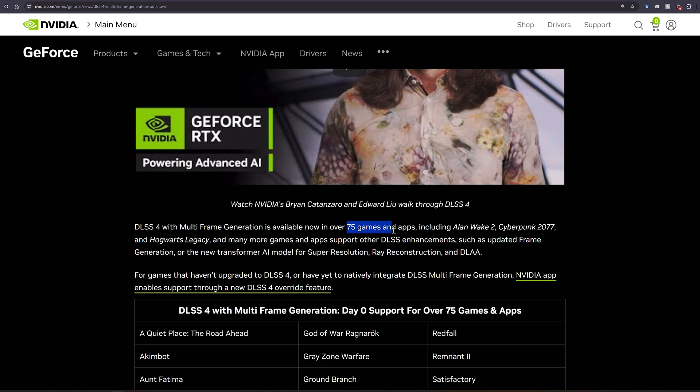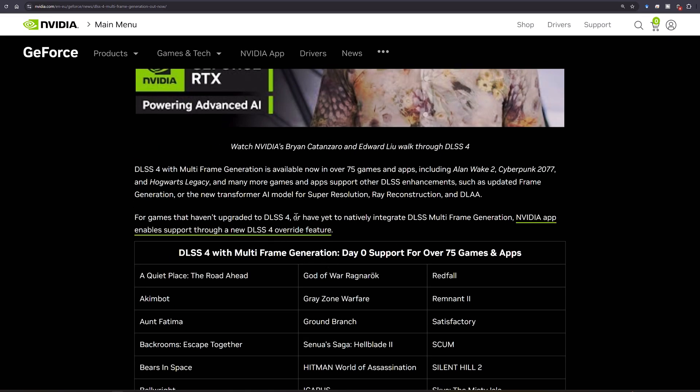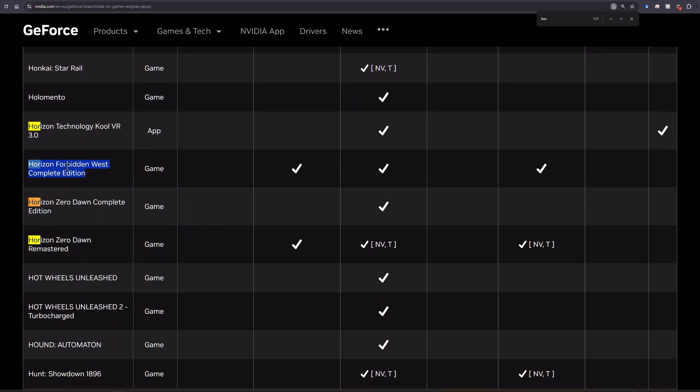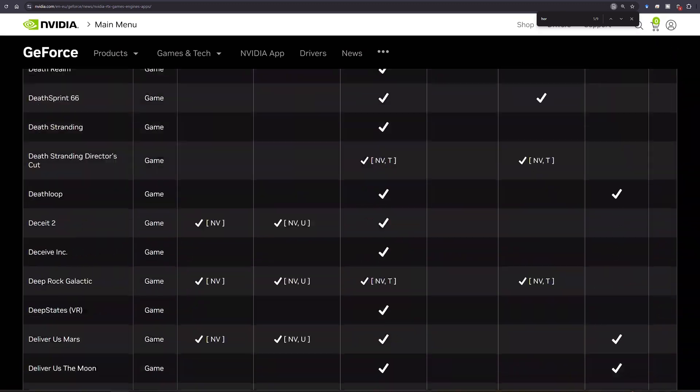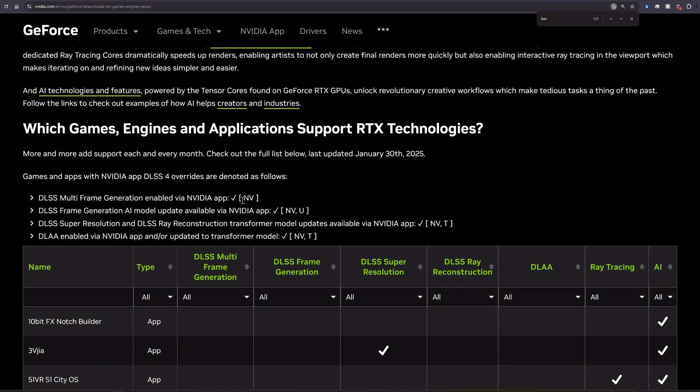If we look here, there are 75 games and apps that will have DLSS4. That doesn't mean they'll all be in the override, because they actually have to include it in their own game updates. It says right here: for games that haven't upgraded to DLSS4 or have yet to natively integrate DLSS Multi-Frame Generation, the NVIDIA app enables support through the new DLSS4 override feature. So if a game has 'MV' on it, that means you actually enable it with the app.